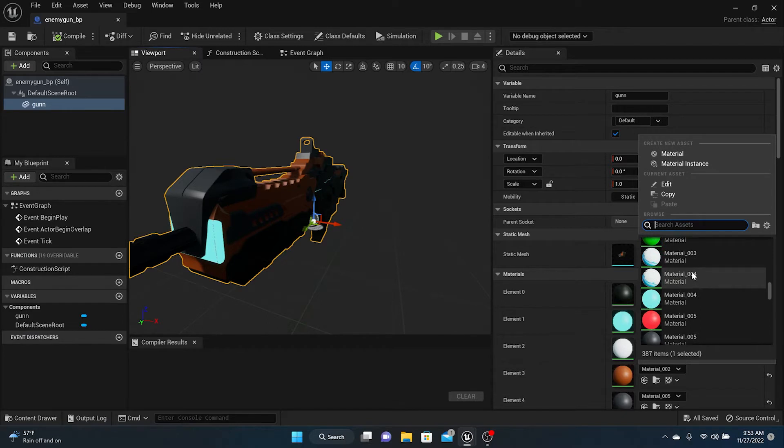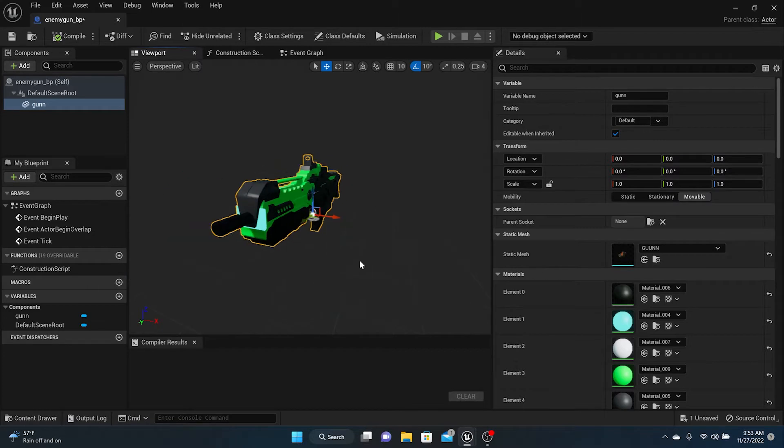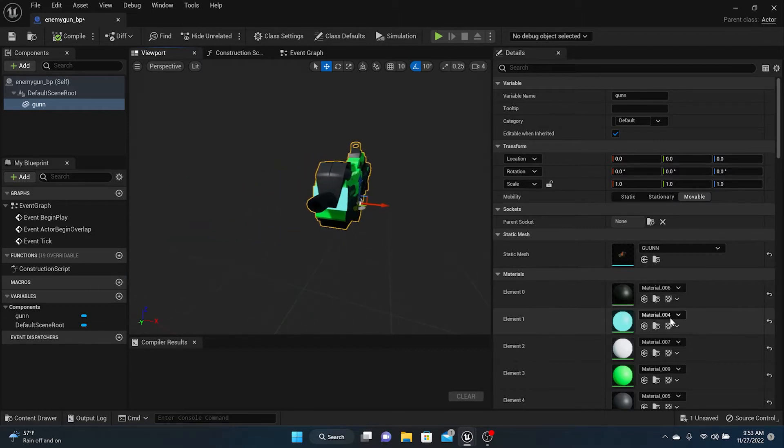Scroll down to see Material 9 — it should be right there. Now they have a green gun. I want this blue part to be red. Perfect.